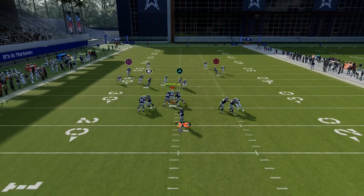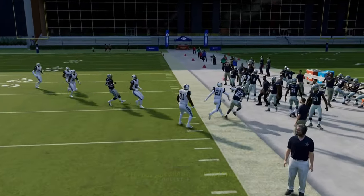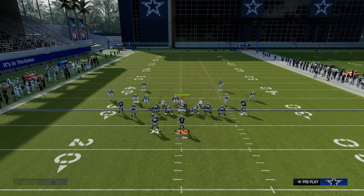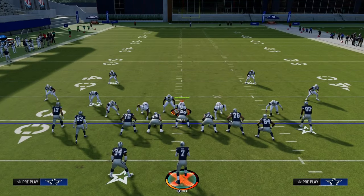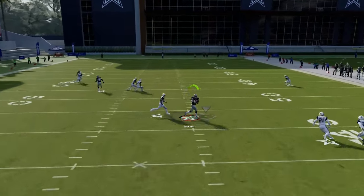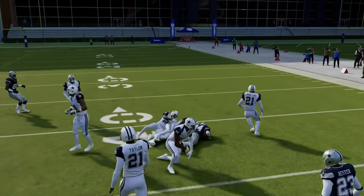First and foremost, your drag does beat man coverage across the middle of the field, so the defense is going to have to put a hard flat on that side. In this example, we send four, and with our tight end blocking we have good pass protection. Notice that the trail route — that Texas route — is able to beat man coverage over the middle of the field.